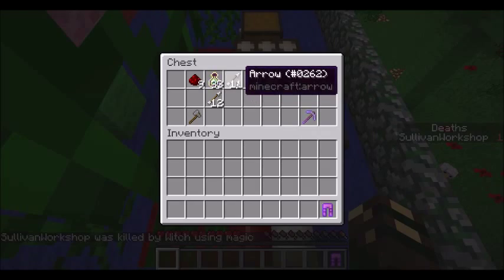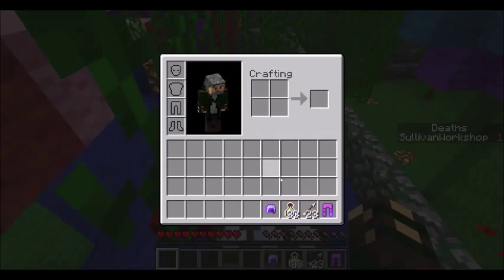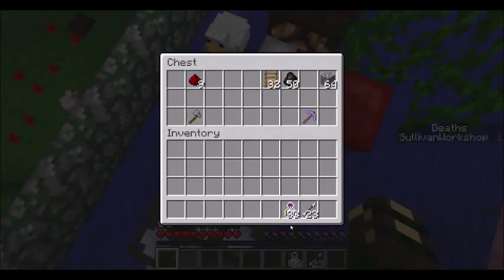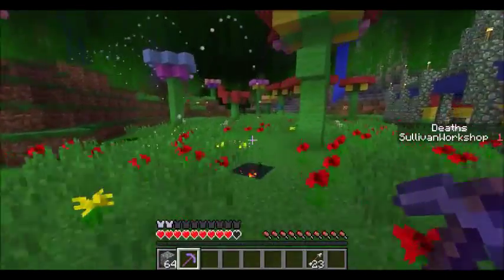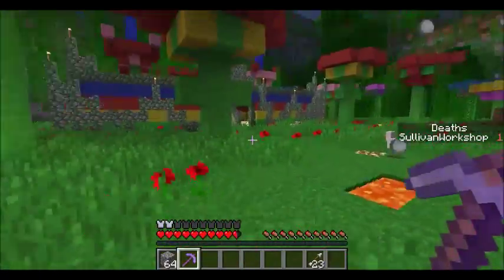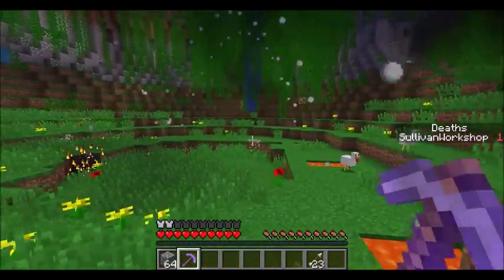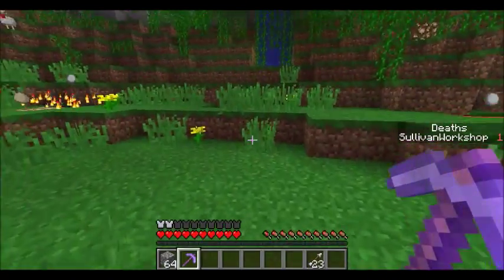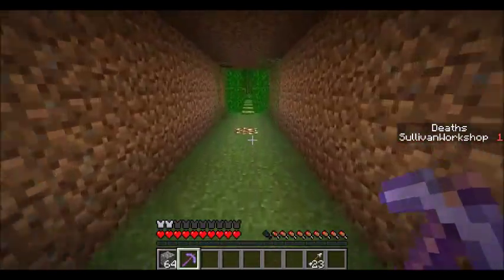I should've gone straight for the spawners — that was stupid of me. We don't need this. Let's just take this and block up there, take out the spawners. I really need to get back there — all my stuff. I have lots of nice stuff. Where's the exit? So we'll just rush back there, run in, take out the spawners, grab the stuff, and get out. Spawners first.